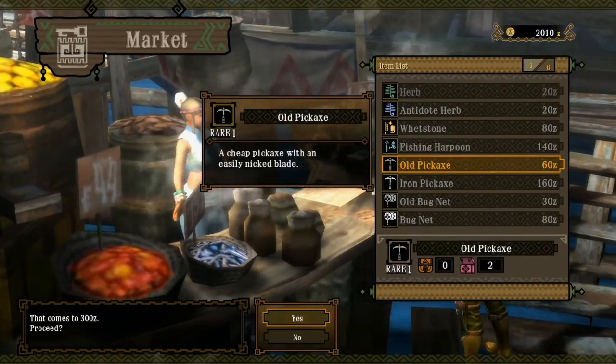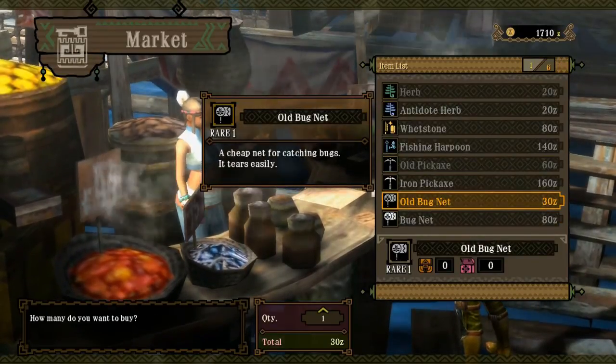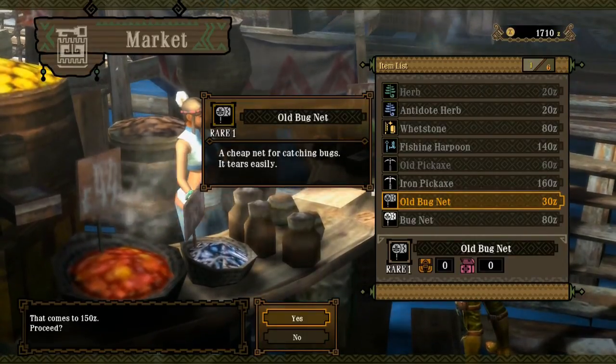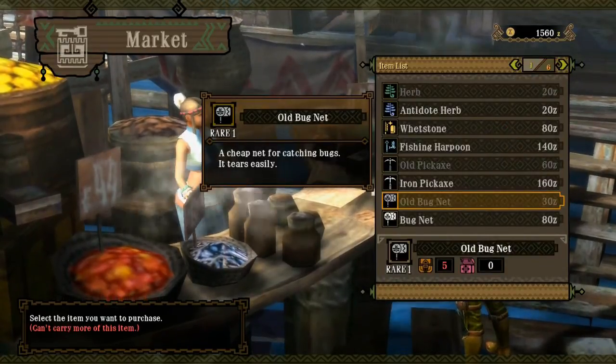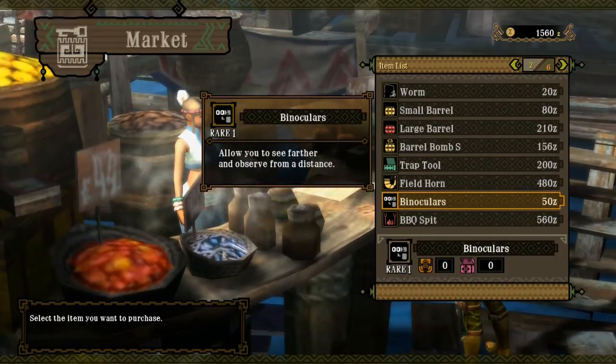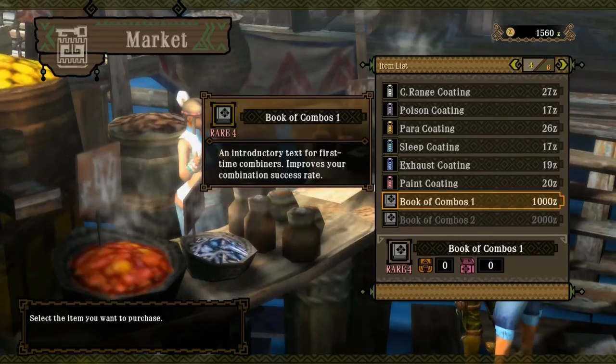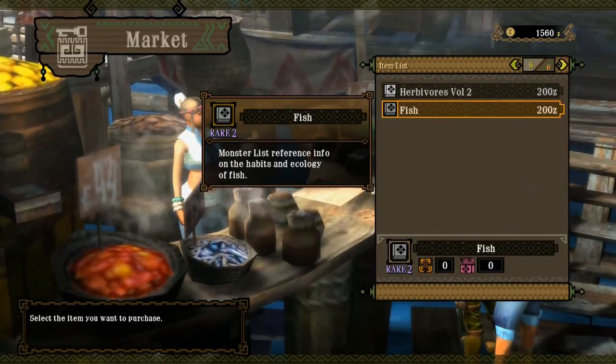With that in mind, I would say the first thing you need to have is some sort of healing item — be that a Mega Potion, a Potion or a Herb — you need to have something so that if you take damage then you can heal. Obviously later on if you're fighting something harder you can arguably take Mega Potions, Potions and Herbs, but that's personal preference. The point is you need something to heal yourself.